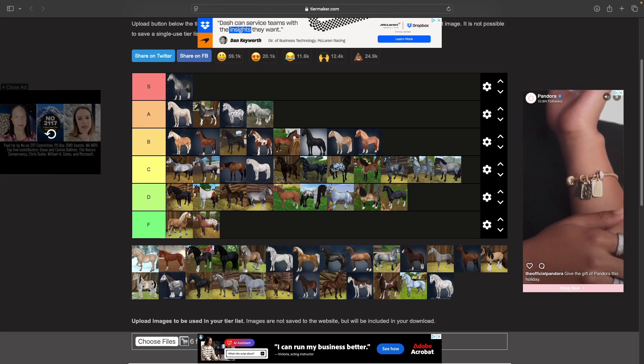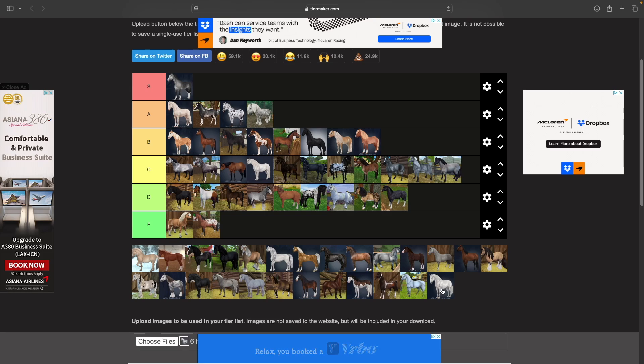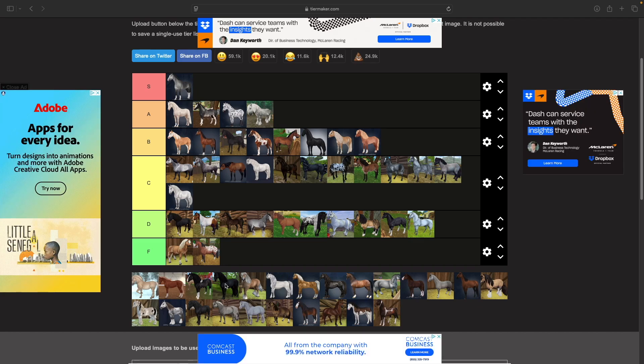The Lipizzaners — I don't really like them. I think they're all right, a C tier. The old version is definitely D tier, almost F.